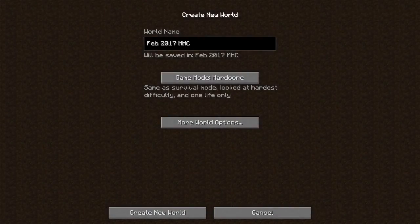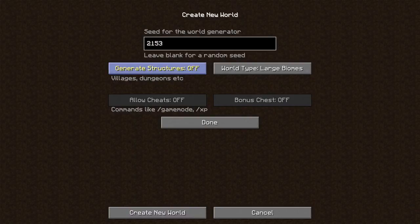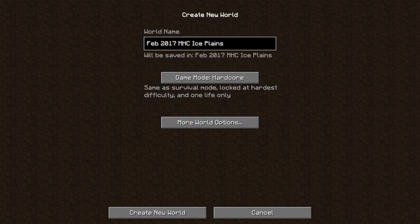Hello, this is the Moat and welcome back. This is my return to the Michael Deering Hardcore Challenge in Minecraft. We're going to be doing the February one, which is called Ice Plains. We're going to have it in hardcore, structures off, large biomes. It's called Ice Plains because that's where we are — it's a survive and thrive challenge.